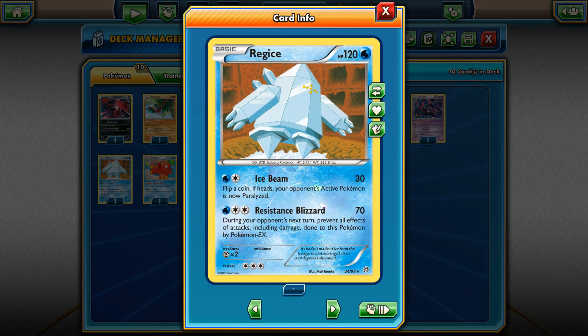Number 2 is Regice. With Regice you cannot miss — it has 2 strong attacks. The first is Ace Beam for 2 energies: flip a coin, and if heads your opponent's active Pokemon is now paralyzed. The second attack, Resistance Blizzard, costs 1 Double Colorless and 1 Water Energy for 70 damage, or 90 with Muscle Band. During your opponent's next turn, all effects of attacks including damage done to this Pokemon by Pokemon EX are prevented. This is such a strong card against heavy EX decks, and unlike Safeguard Pokemon the protection can't be negated by Garbodor.